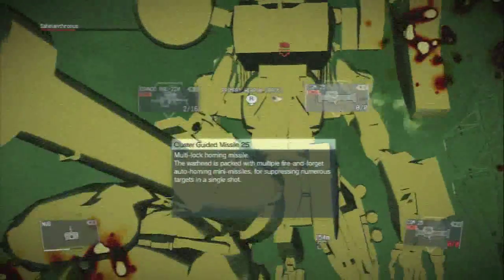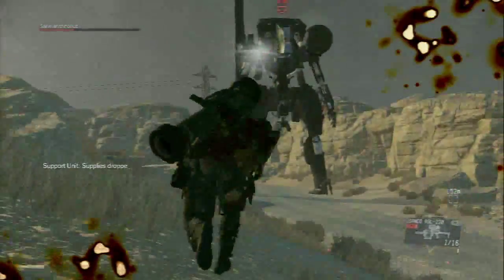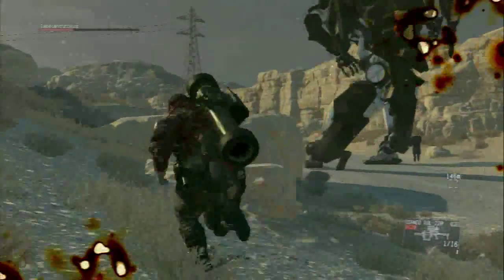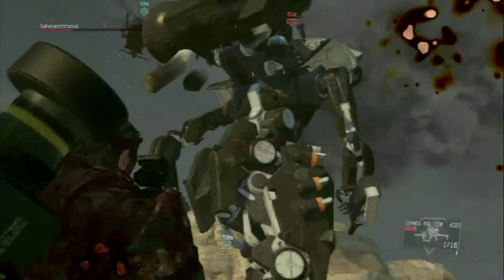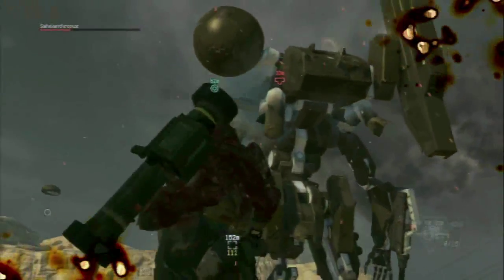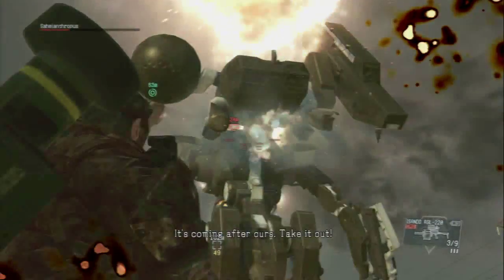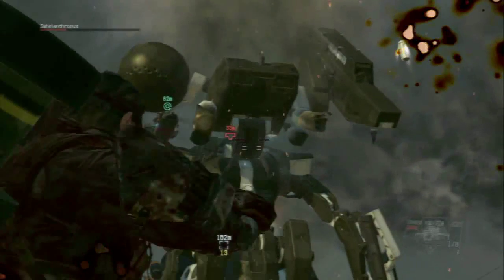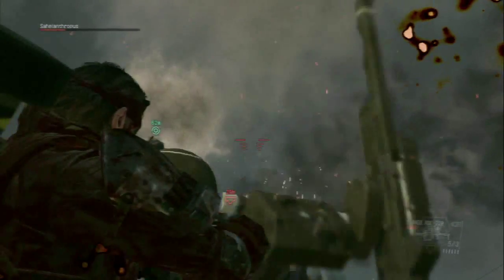It might take a couple of times to get the technique down. You'll notice I haven't used the machine gun yet — I'm only going to use the machine gun when the floating boy comes out of the machine and it goes into reflex mode and he starts flying towards you. That's when you want to get the machine gun out and shoot the floating boy to stop that attack.